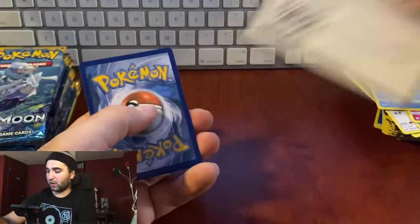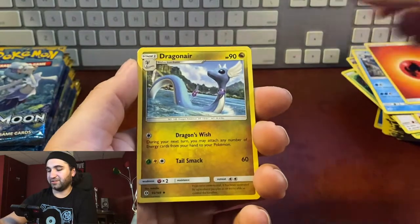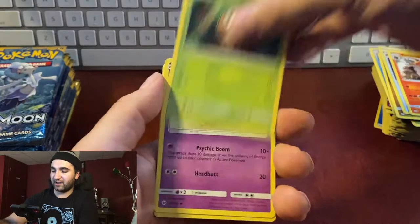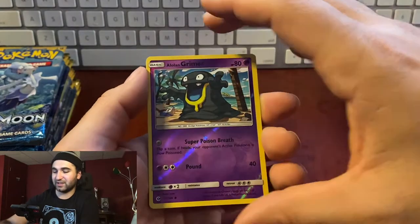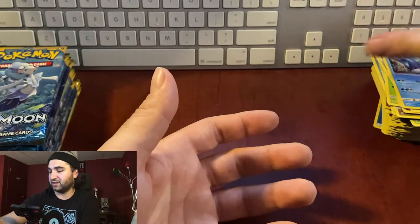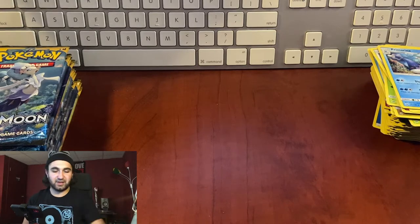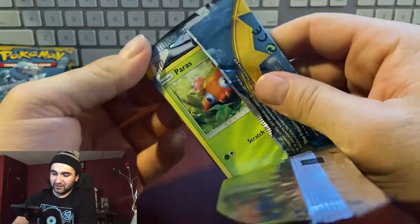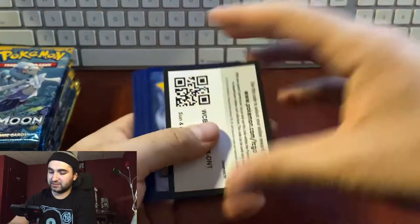Pack eleven: energy, non-hollow Dragonair, Poison Barb, Torracat, Rowlet, Drowzee, Cutiefly, Scatterbug, Bounsweet, reverse hollow Alolan Grimer, non-hollow Primarina. Not looking good guys — I don't advise buying Sun and Moon packs or boxes right now.